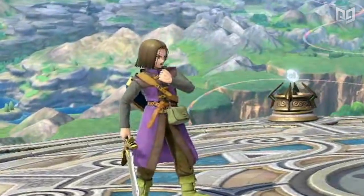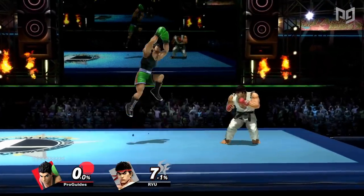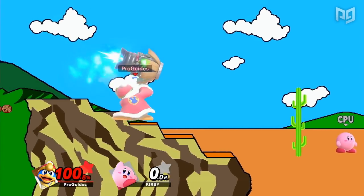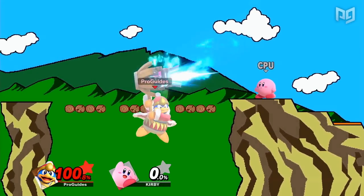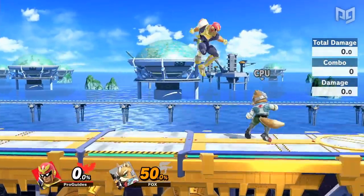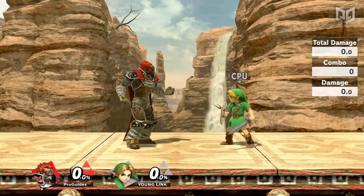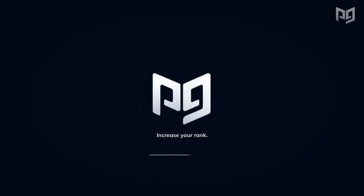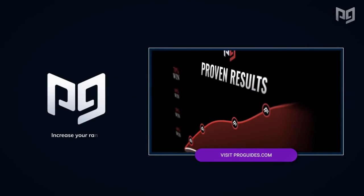As for the absolute worst move in the game, it's a toss-up between any of Little Mac's aerials and Belmont's Whip Hold. Truthfully, almost all of these moves are completely useless and it doesn't really make a difference. The point is you should almost never use any of these attacks unless you're going for style and disrespect — in which case this list could inspire a whole different challenge to see how many horrible attacks you can land. What do you think is the worst move in the game? Let us know in the comments below and be sure to subscribe and click the bell for more Pro Guides.